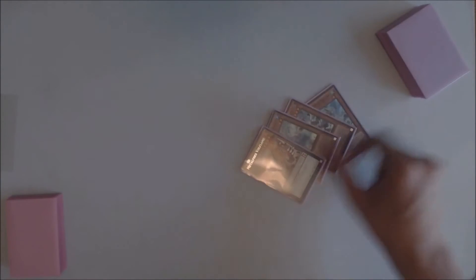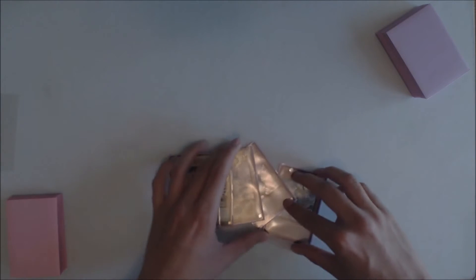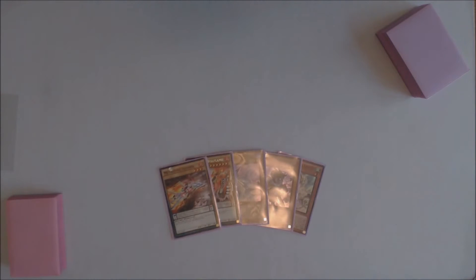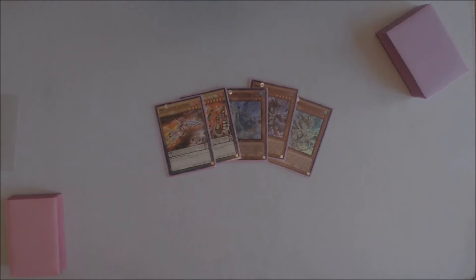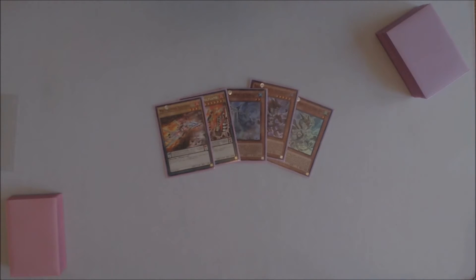For this combo, you're going to need the standard 1 Metal Foe and 3 Yang Zing. There's another combo that features Chiyuan that I'm going to show toward the end of the video. But for now, all you're going to need is 1 Metal Foe and 2 normal summonable effect monster Yang Zings.